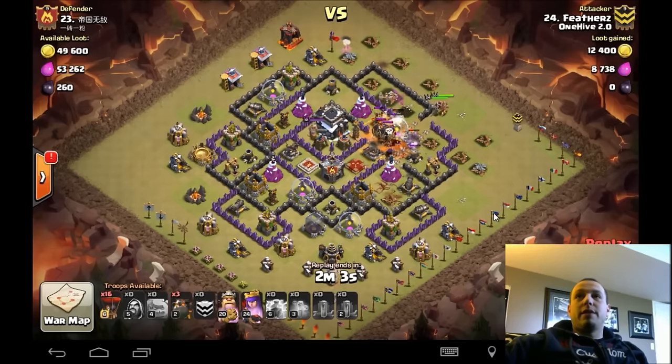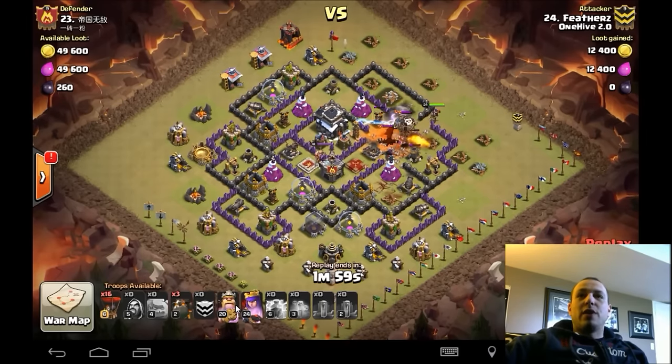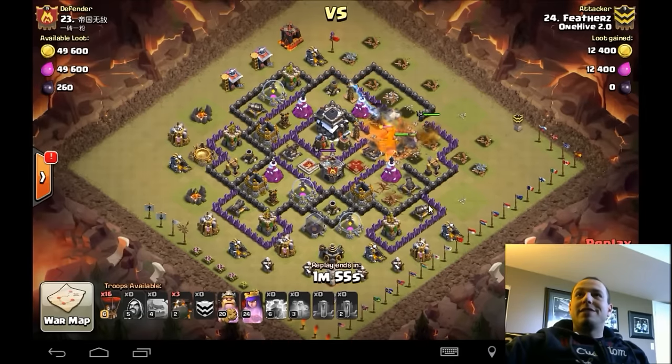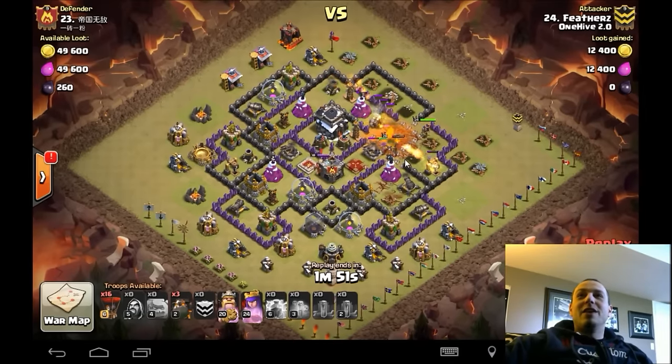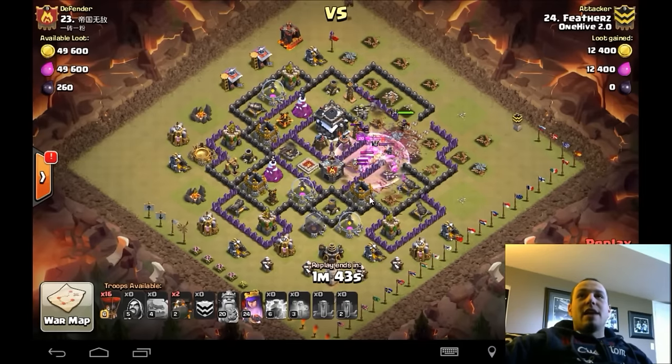How do you critique a three-star though? You just rocked this base. Your queen's getting up there too, so not quite as impressive as Kev's 16/15 heroes, but still impressive nonetheless. As you can see, queen's in there doing work. Finally locks onto that dragon, takes down the dragon, moving in — air defense is down. The queen is down — their job basically done.